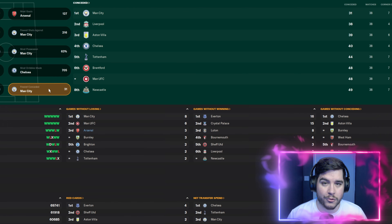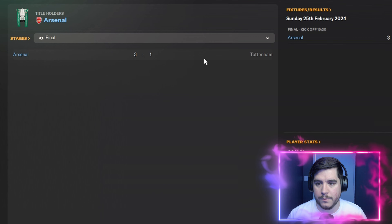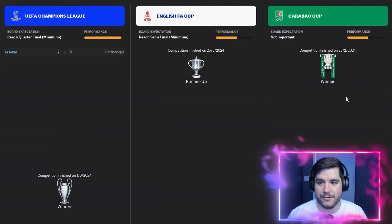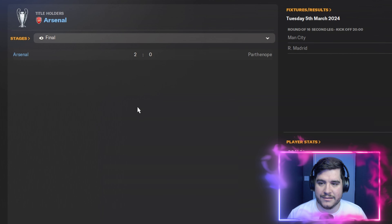We scored 127 goals while conceding around 50 odd. In all competitions: runners-up in the Community Shield, but we won the Carabao Cup, beating Tottenham 3-1 in the final — fantastic for Arsenal fans. Runners-up in the FA Cup, losing to Liverpool 4-3. But the big one: we won the Champions League with Arsenal.